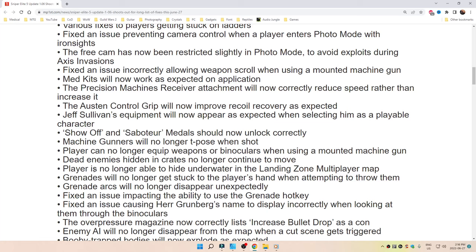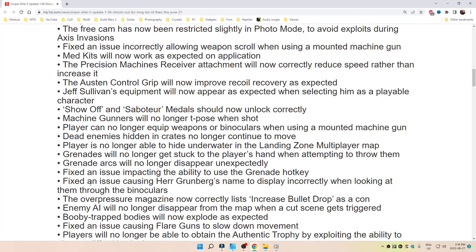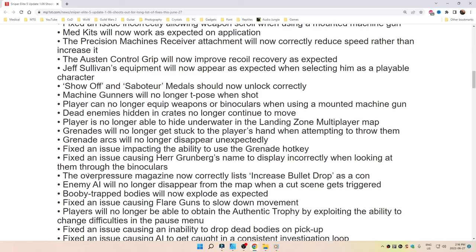Players are no longer able to hide underwater in the landing zone multiplayer map. Grenades will no longer get stuck to the player's hand when attempting to throw them. Grenade arcs will no longer disappear. Fixed an issue impacting the ability to use the grenade hotkey, as well as an issue causing enemy Grunberg names to display incorrectly when looking at them through binoculars.